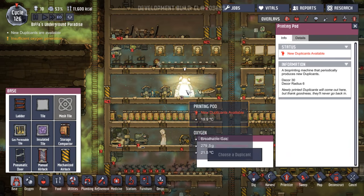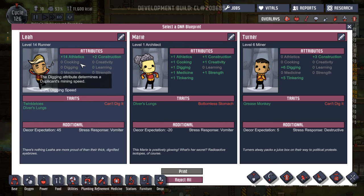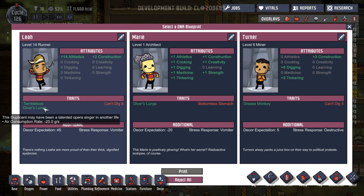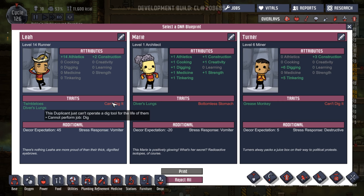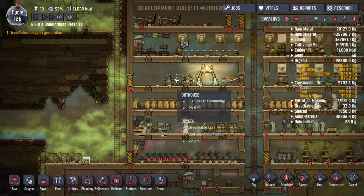New duplicants. Let's have a look. 14 athletics, twinkle toes and diver's lungs — been an opera singer in another life, but can't dig. Well, if you could dig I would have taken you, but as you can't dig, the answer's no.